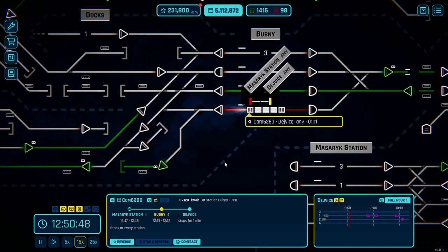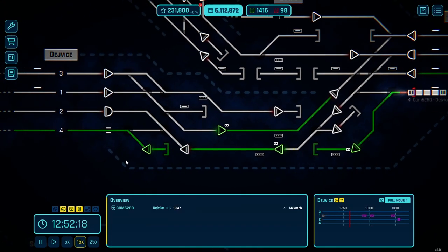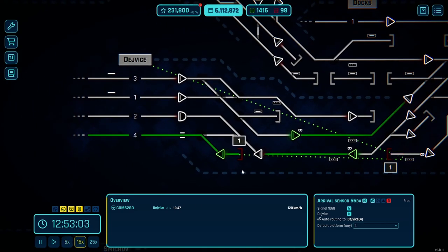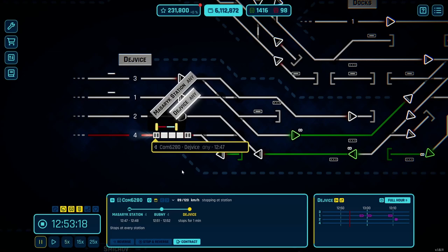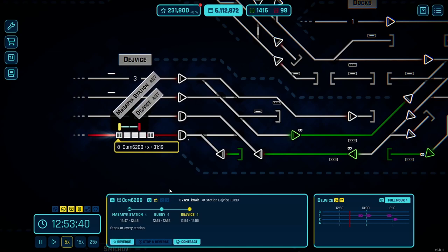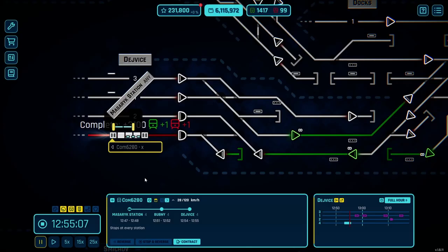We're going to go from Maseric Station to Bobney and say two minutes. When does it plan to leave here? 52. It won't know where to go at De Vis, although it can only go to platform four, so we might as well just set that as default - that way I don't need to do that for all of these commuter trains that we're going to be accepting. It left at 52, so we could leave it two minutes on there as well. Let's see what reward it gives us first. We need to definitely improve that.